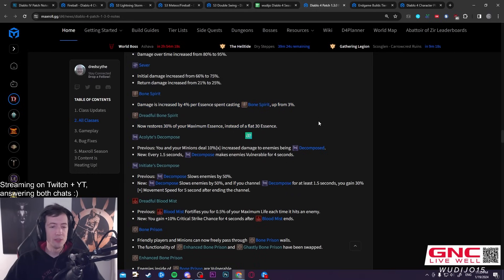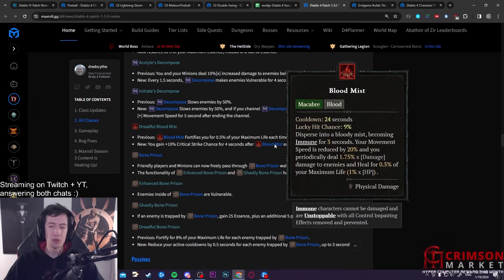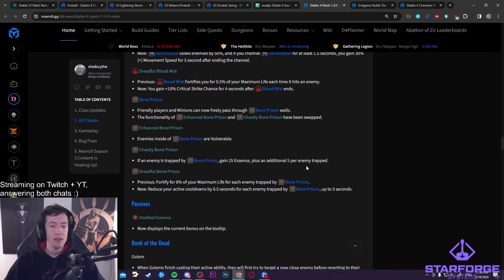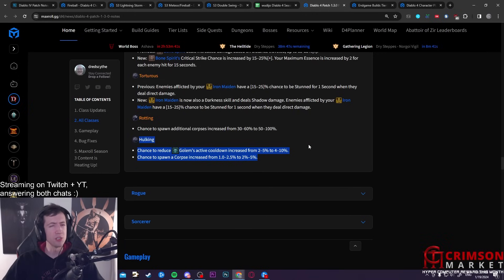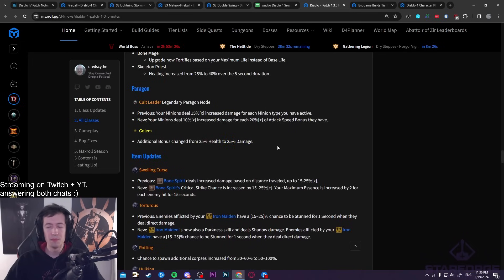Blight is up a bit, Sever is up a bit — those builds will feel pretty decent. Bone Spirit is also buffed again with more essence return. Blood Mist got a small buff: you get 10% crit chance after it ends, so you can walk into a boss room, press it for unstoppable, and enter with a crit buff. Bone Prison now lets you walk through them. Golems also got buffs — they deal all AoE damage now and the Hulking Aspect resets golem powers much more easily. There could be some builds where golems make real offensive contributions.